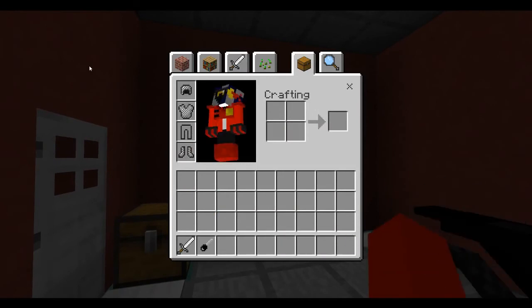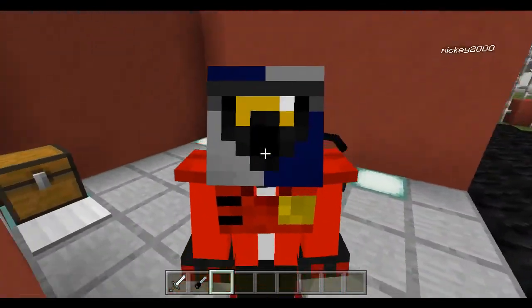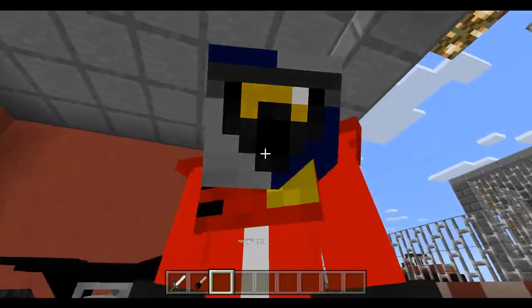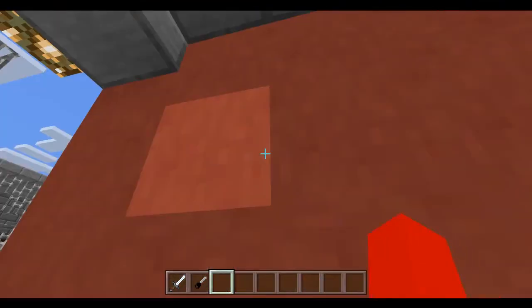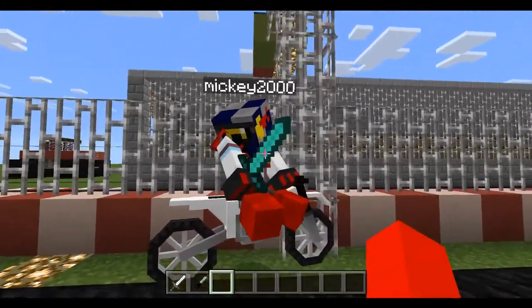But then bam bam bam — I am a pro biker! You have this cool safety gear. The leggings just look like normal chain leggings so there's nothing too special there, but let's check out this bike.